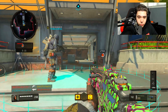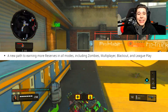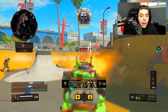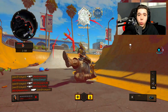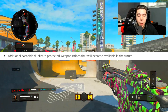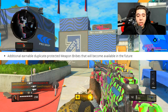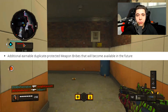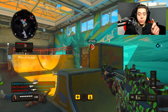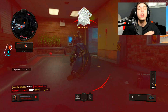There's also a new path to earning more reserves across all modes — Zombies, multiplayer, Blackout, and League Play — making it easier and faster to earn reserve crates. Most exciting of all: additional earnable, duplicate-protected weapon bribes will become available in the future. Essentially, they'll introduce contracts where you play or win a certain number of matches to earn weapon bribes, meaning you can unlock DLC weapons for absolutely free just by playing the game.